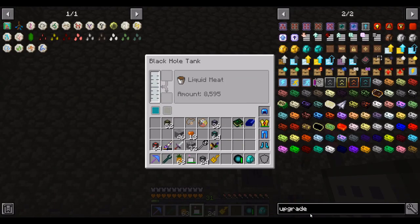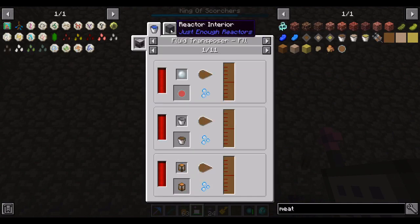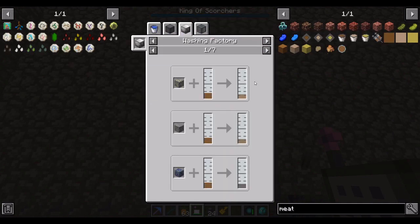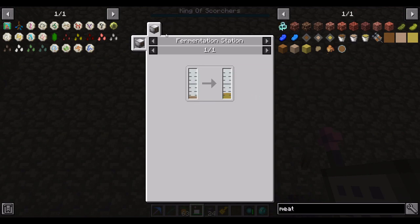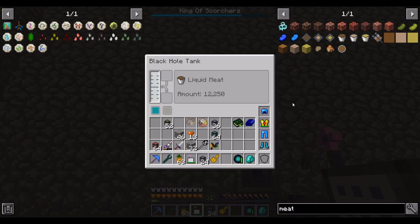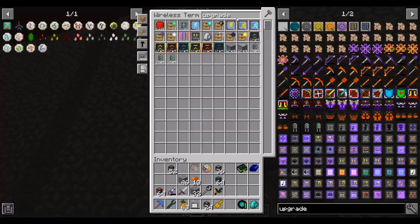First of all, liquid meat can be used for ore processing — it's pretty weird. You take liquid meat and apparently you can put it in your nuclear reactor too, or you can wash ore in it, then ferment the ore, then process it into dust. Really weird process — it seems to give a 3x yield. But what we're actually interested in is the pink slime.